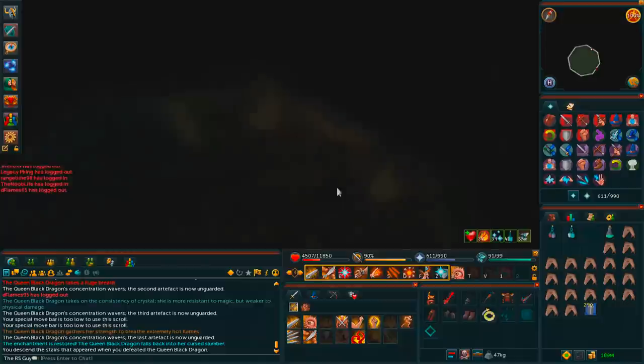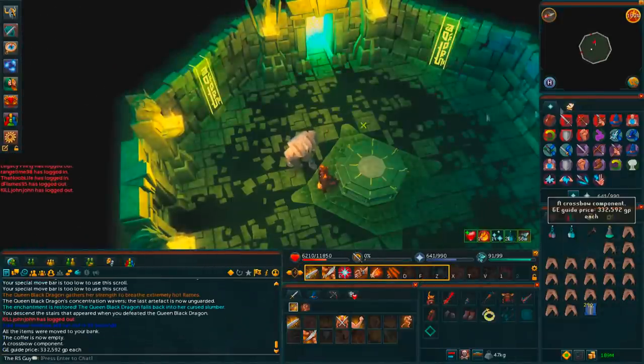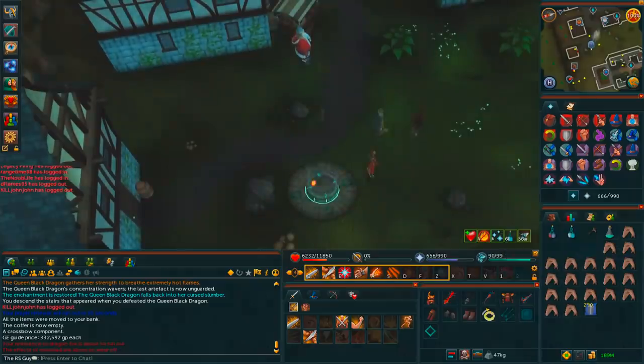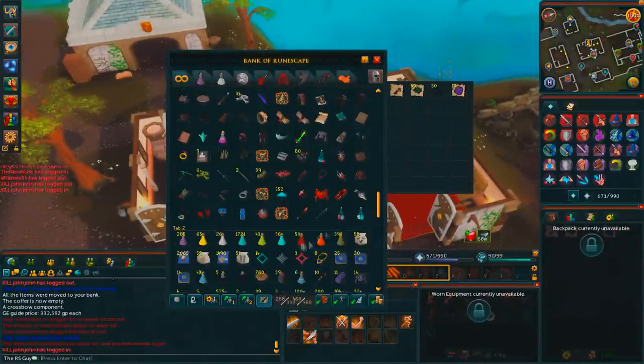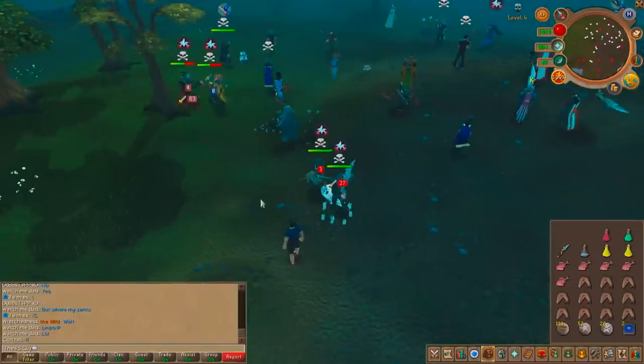At this point I went and did some PKing, so I'm just going to highlight the big hits that probably wouldn't happen without these potions. For the Queen Black Dragon, it made a massive difference — I didn't eat a single food during either of those kills. I actually managed to make about a mil just in the first 6, 7, 8 minutes of this video, which is pretty nice. Anyway, on to the PKing.